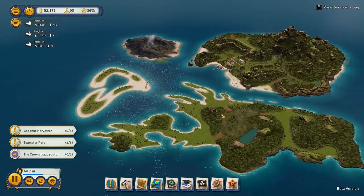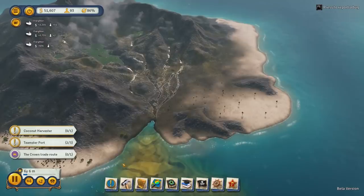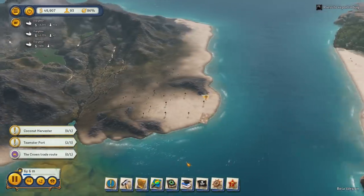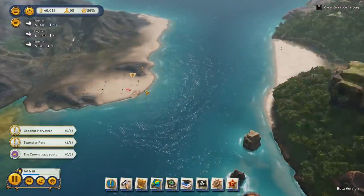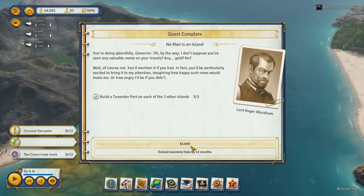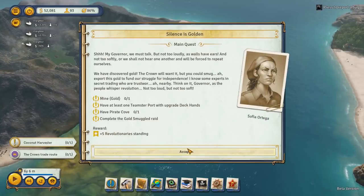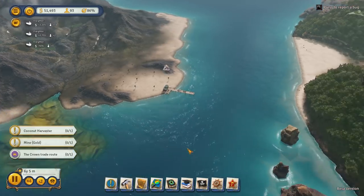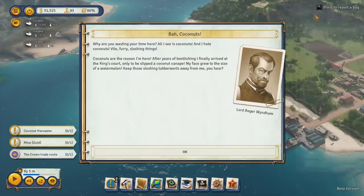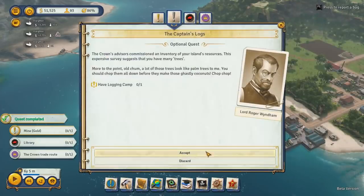Which island are they talking about? Oh, so you are talking about the volcano island. I don't even know what to say now. Build me a volcano. How the fuck was I supposed to do that? Get a gold upgrade. Why are you wasting your time? I ask myself, Governor. I love coconuts.